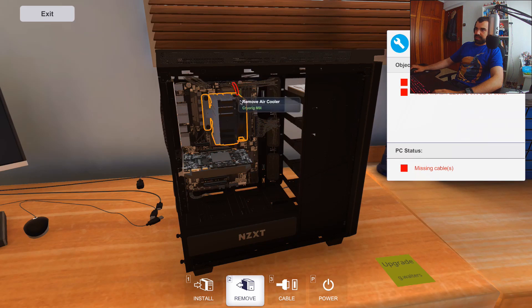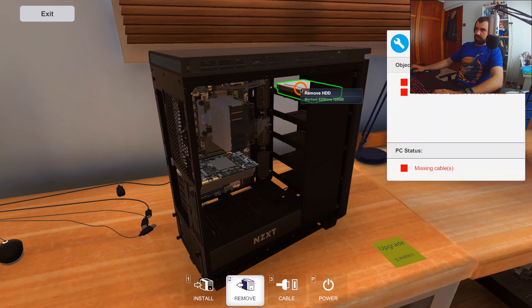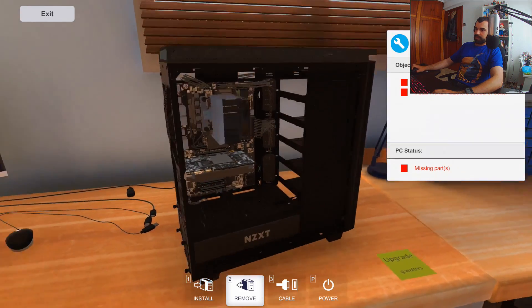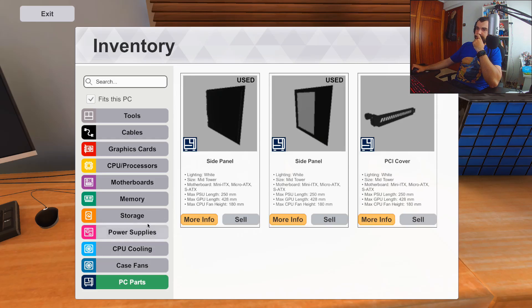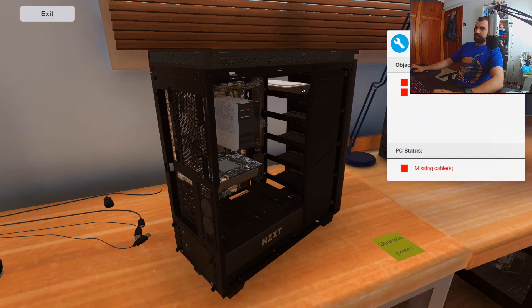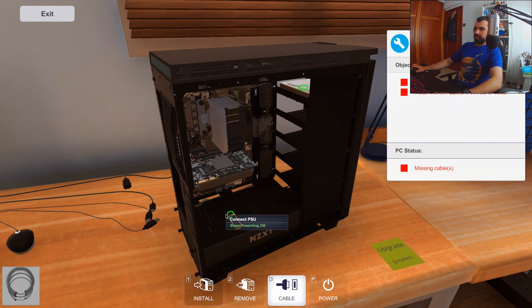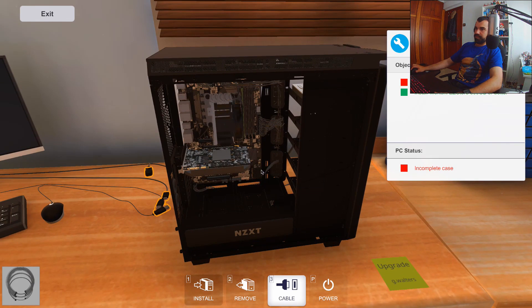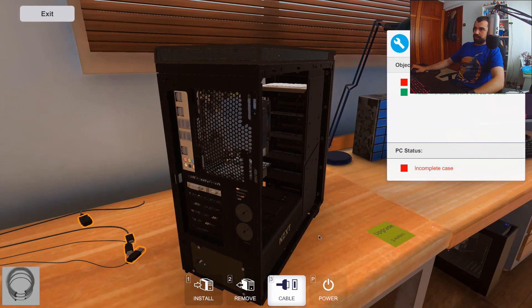So I have to unplug the hard drive from the motherboard, and we've got another cable which is the power — let's unplug that. Now we can remove the hard drive, which comes out. So let's install the new one — he wants a 500 gigabyte hard drive. We're going to put it here, and now we have to plug it in. Connect the PSU and connect it to the motherboard. So now we have a 500 gigabyte hard drive connected to the power supply unit and another cable connecting it to the motherboard so it can receive information.